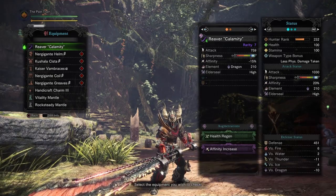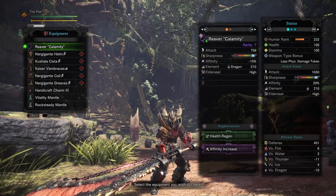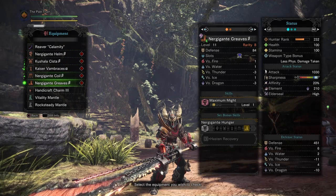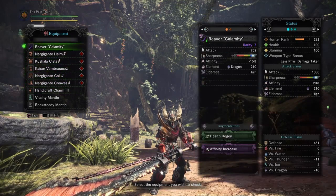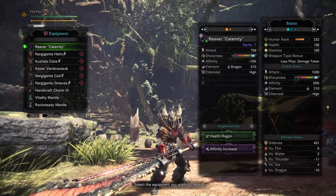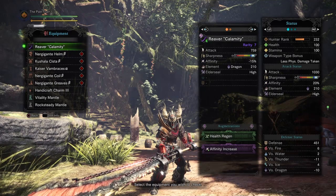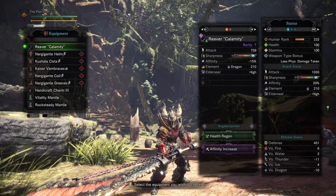Here we also have the Affinity Increase and Health Regeneration Augments. That's gonna be very helpful and gonna keep yourself healed through the whole fight. Now with all these pieces and skills together, you get a total attack of 1030 points with the Red Bar and a fair amount of White Sharpness, 20% Affinity, 210 Dragon Element, and High Order Seal. Which makes this build a very good choice if you wanna fight those Tempered Elder Dragons.